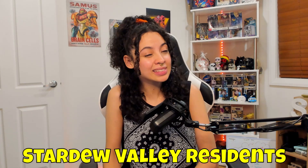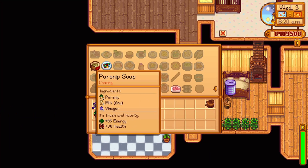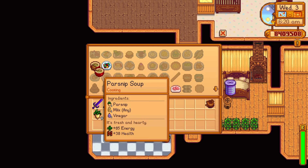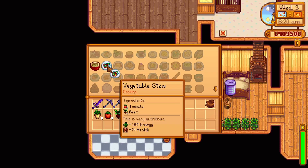Next up are the recipes you'll receive from people you connect with in Stardew Valley — in alphabetical order. Caroline offers two recipes. At three hearts, she'll send a recipe for parsnip soup — one parsnip, one milk, and one vinegar, replenishing 85 energy and 38 health. At seven hearts, she'll send the recipe for a vegetable medley — one tomato and one beet, replenishing 165 energy and 74 health.